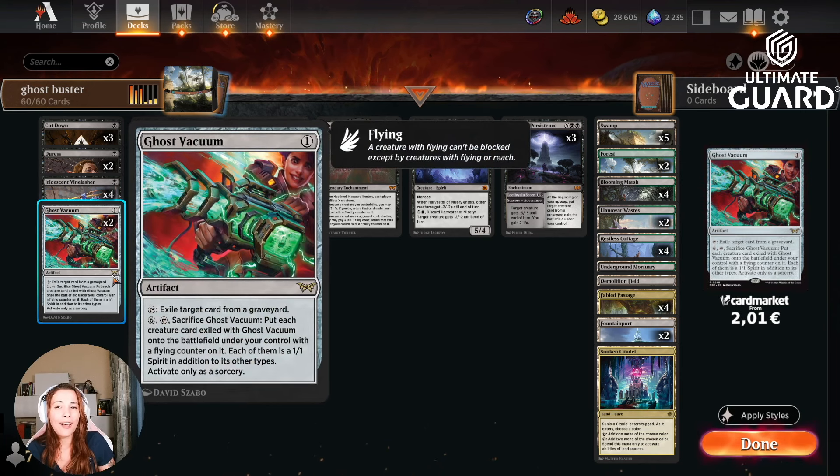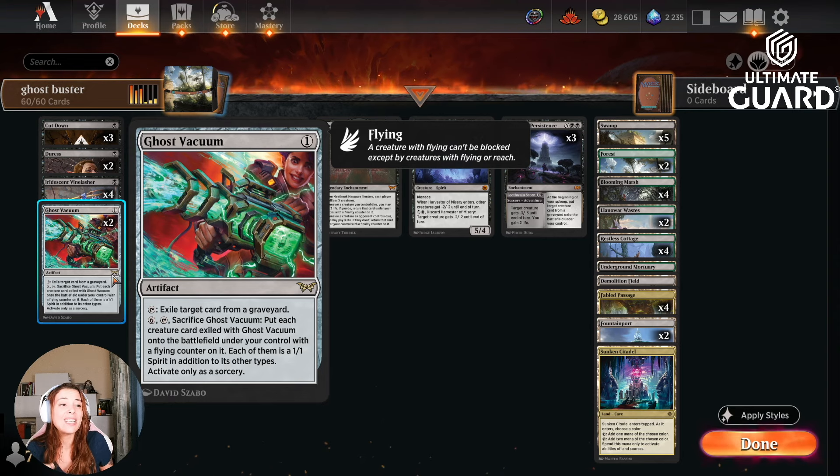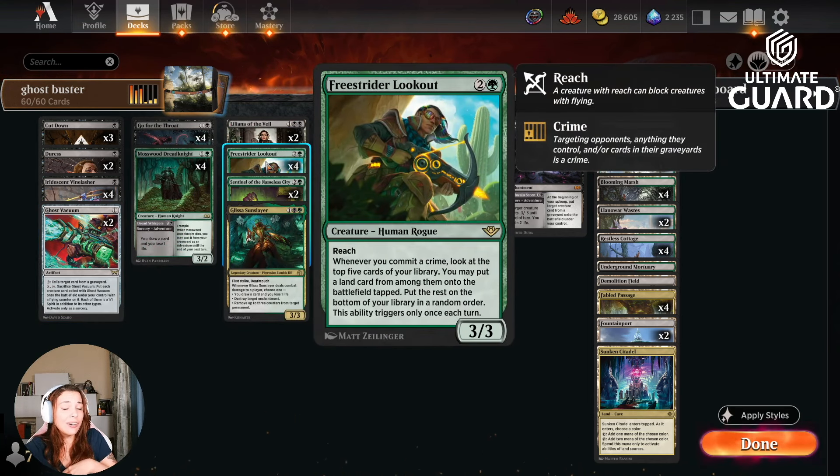We are playing two Ghost Vacuums — this deck is called Ghostbusters for a reason. Everyone is playing that Reanimator deck I posted a couple of days ago, and that deck is really difficult to deal with, but Ghost Vacuum is going to help us. They want to get their Vagevod from the grave — nah, because we're going to exile it from their graveyard, and that's a crime. Then for six mana, we tap and sacrifice Ghost Vacuum and put each creature card exiled with it onto the battlefield under your control with a flying counter. So you can do this with Atraxa, with Vagevod, with all the cards your opponent is playing. It's also a nice way to commit crimes for free on their turn and then get all that mana.